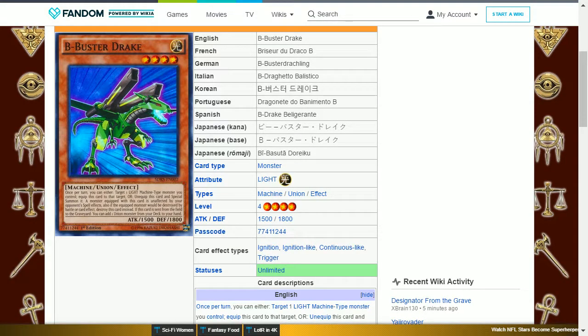The first card is B Buster Drake. This is a Light Machine Union level 4 with 1,500 attack and 1,800 defense. Its effect is: once per turn you can either target one Light Machine type monster you control, equip this card to that target, or unequip this card and special summon it. A monster equipped with this card is unaffected by your opponent's spell effects. Also, if the equipped monster would be destroyed by battle or card effect, destroy this card instead.